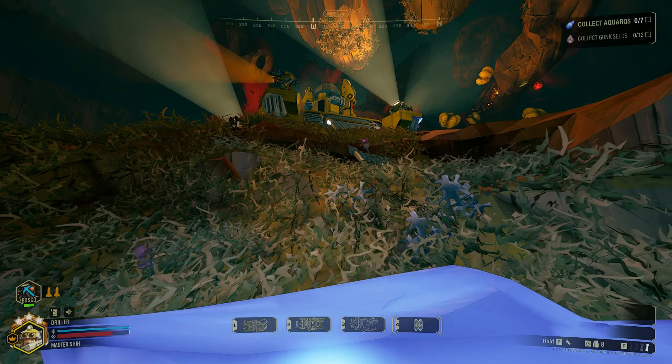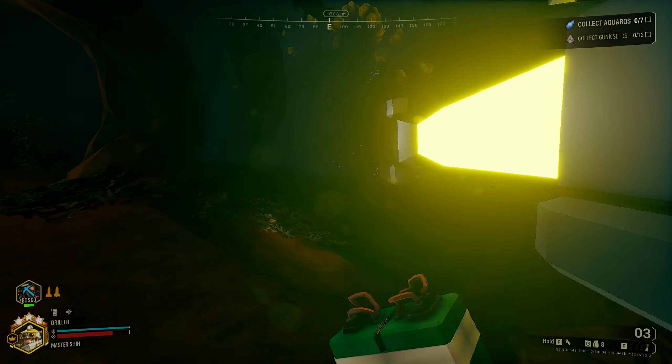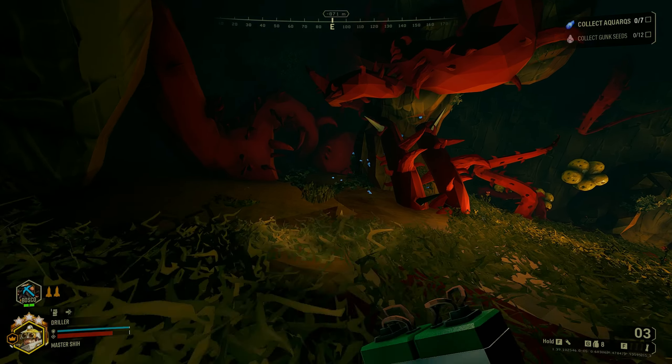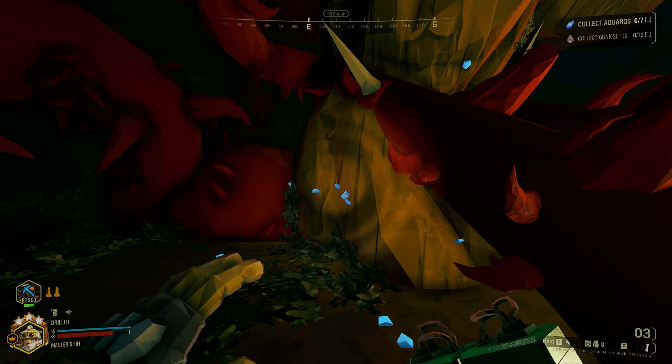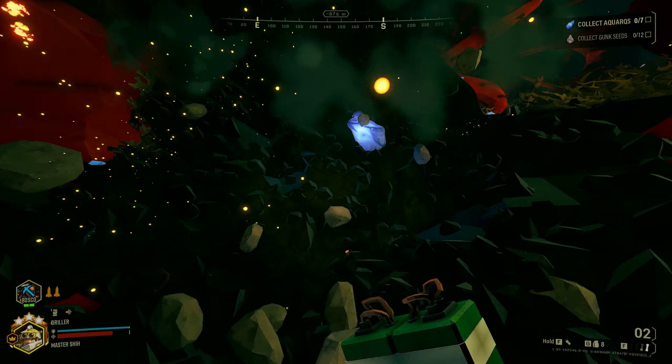When you're using the driller, always remember that you can use C4 to quickly get the aquarks or eggs in an egg hunt. Here's another aquark vein and we're using our satchel charge again.